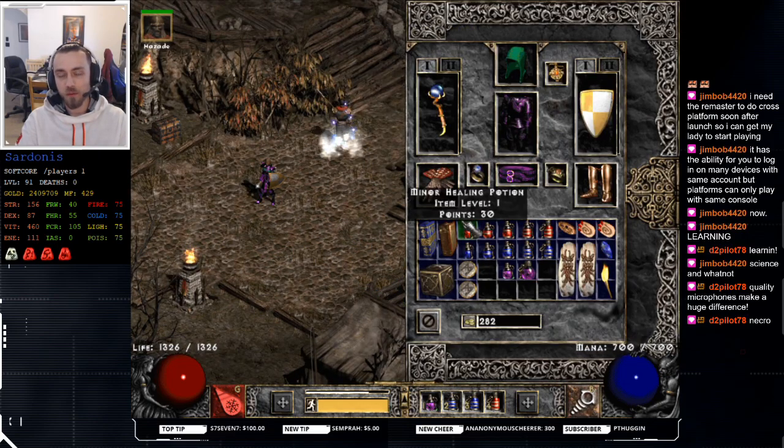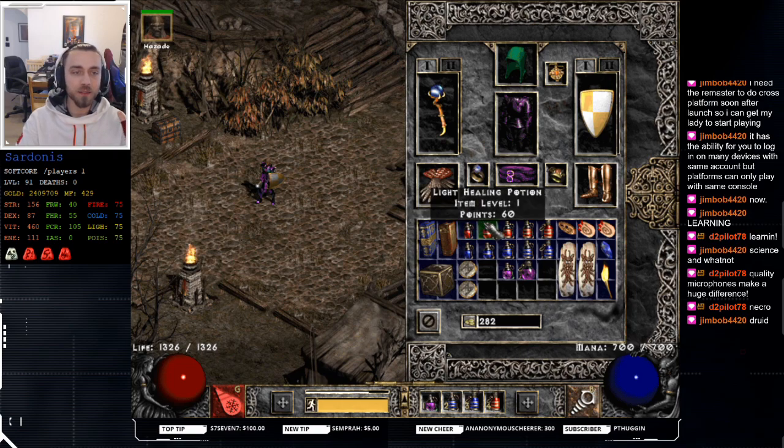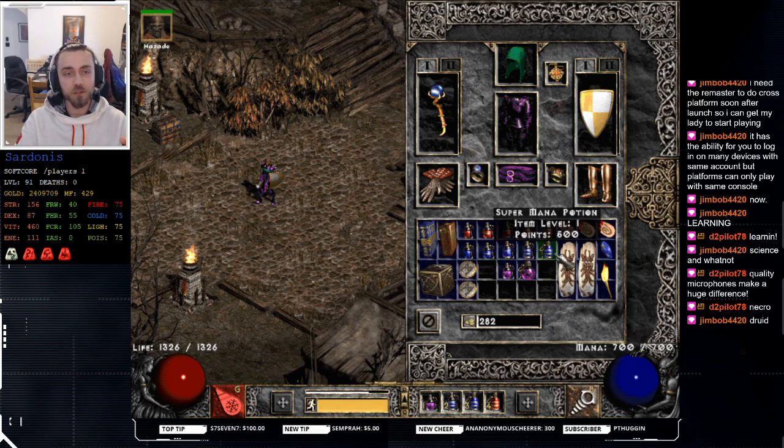If you look at potions — I have one of every potion here — a minor potion heals 30 hit points, light healing heals 60, regular healing heals 100, then 180, and then 320. For mana potions, they restore 40 mana, 80 mana, 160 mana, 300 mana, and then 500 mana.